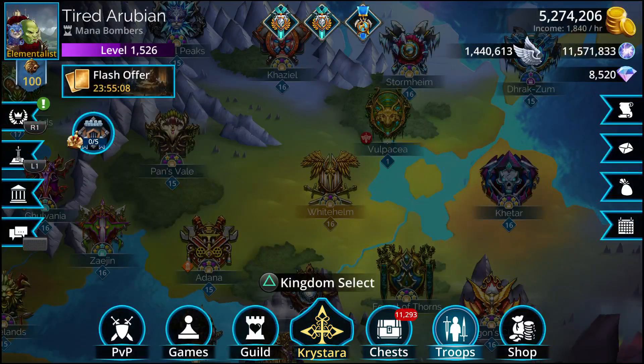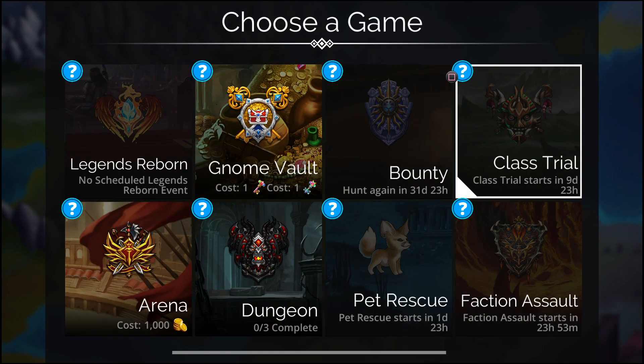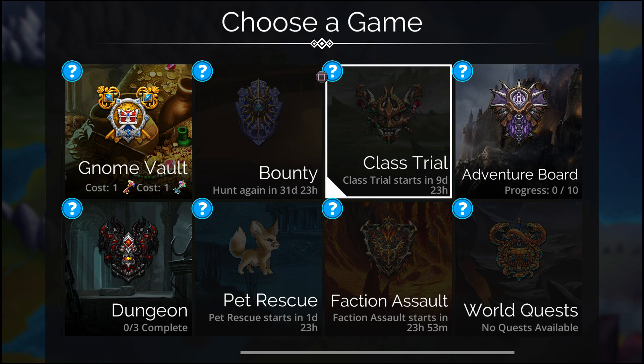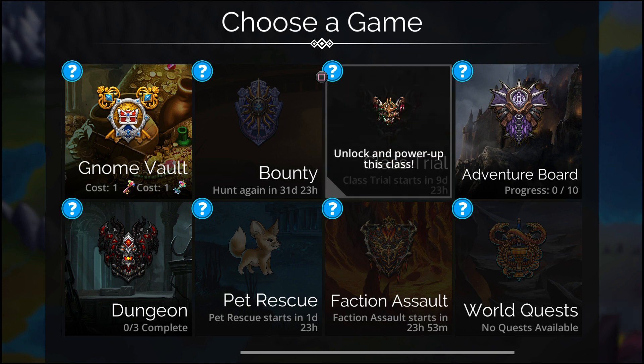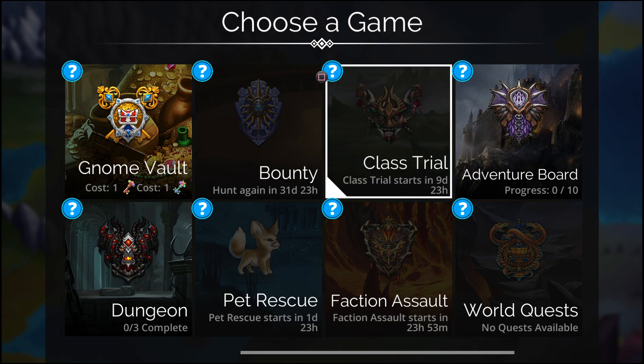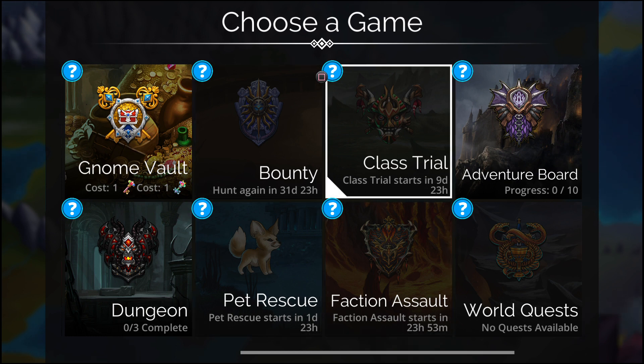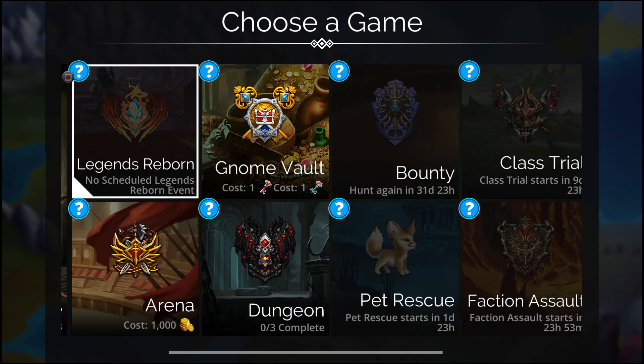Let's take a look at what else we have here. This is the new one — it starts in nine days. Oh sorry, this is Wild Planes. So this weekend we have some totally different events: we have Faction Assault, Fire Rift, then a Pet Rescue. This one moves until next week, but we have a weekend Class Trial.